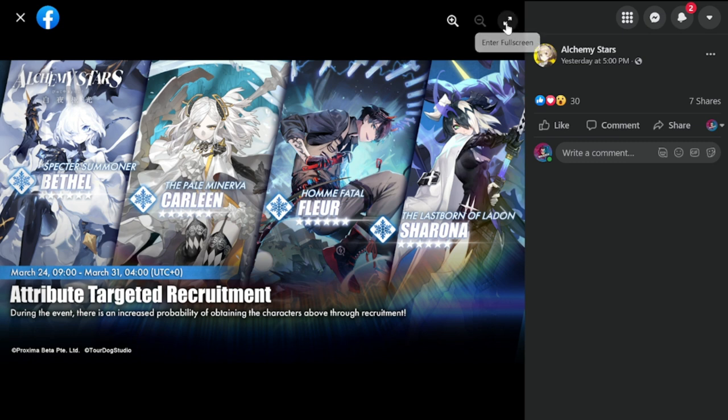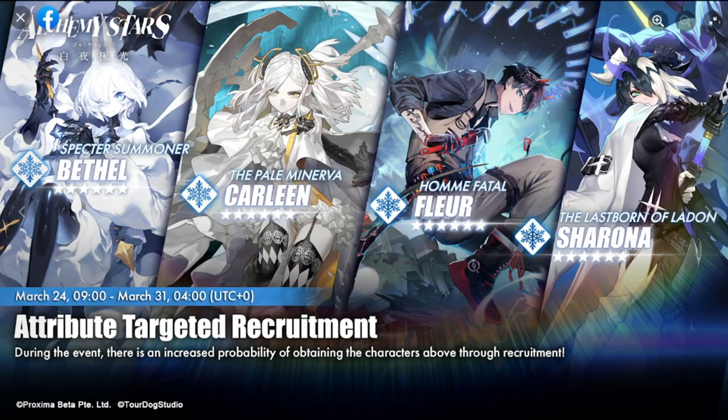Starting with the water element: during the event there is an increased probability of obtaining characters through recruitment. The rate for six-star may be the same across the board, but these four characters might have an increased rate. At the very least, your chances of getting a water six-star will be there, since all highlighted heroes in this banner are water element.